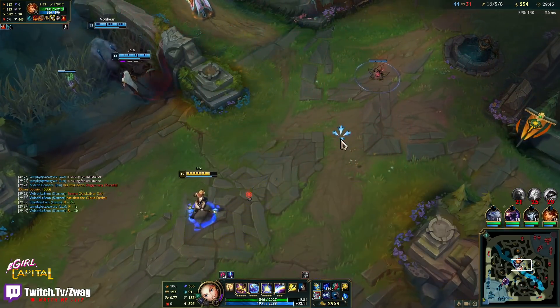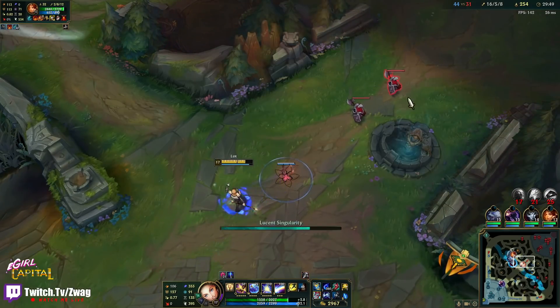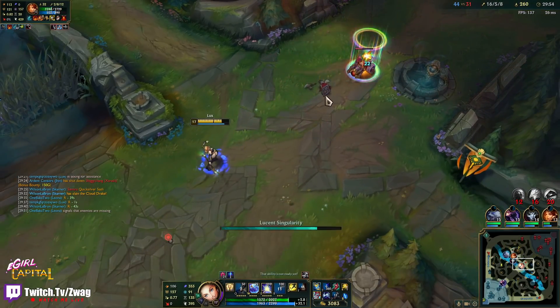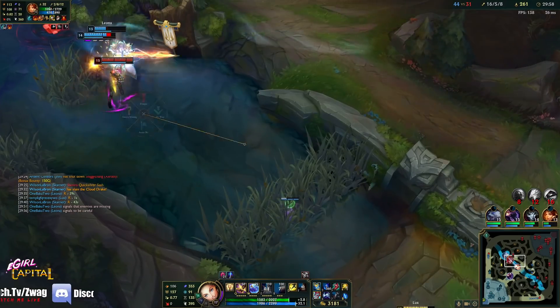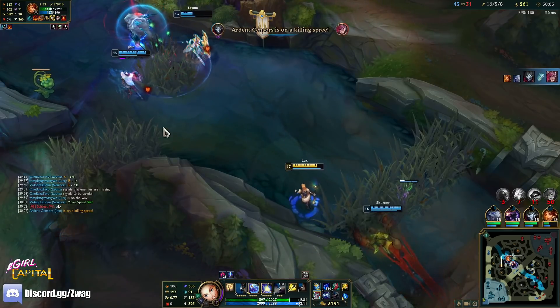I could sell the tear for another haste item — I kind of have perma blue. We're suffering in damage if I do that, but this will probably be the lowest I could ever get my Lux ult. Unless I have the support item thing too.